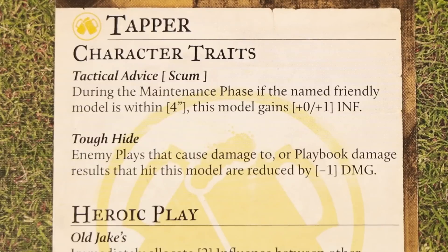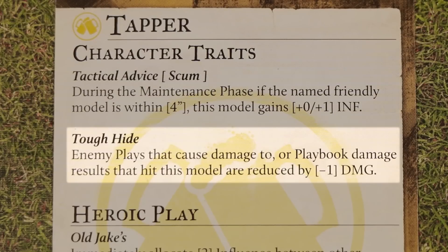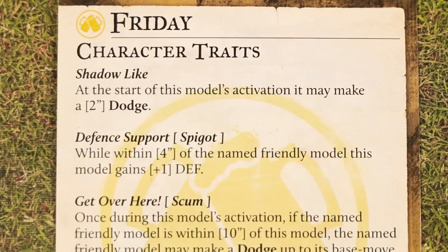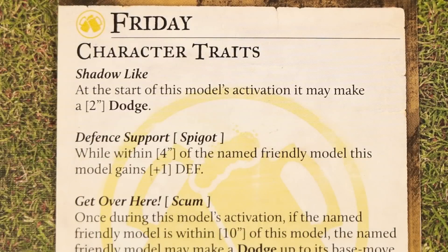Finally, let's look at character traits, which are also listed on the backs of a profile. Some are passive, meaning they're always active or they become active when the right conditions occur. For example, Tapper's Tough Hide ability will always reduce damage by one in the indicated circumstances. Other traits are active, meaning the player may choose to use them when the listed conditions are satisfied. For example, at the start of Friday's activation she may make a 2-inch dodge, but she doesn't have to. Traits may not interrupt another action that is currently resolving.